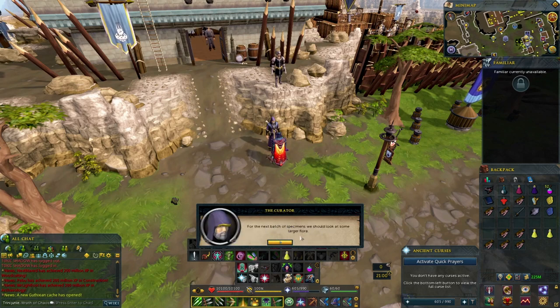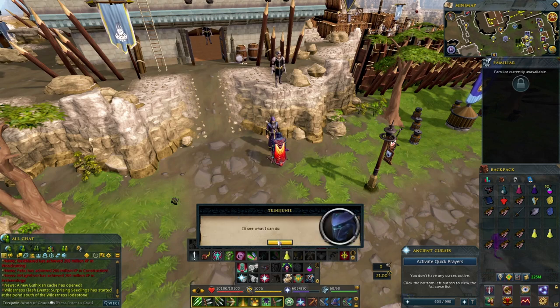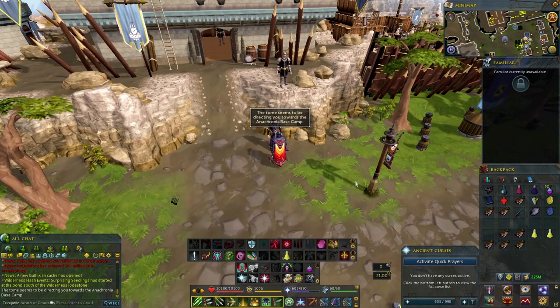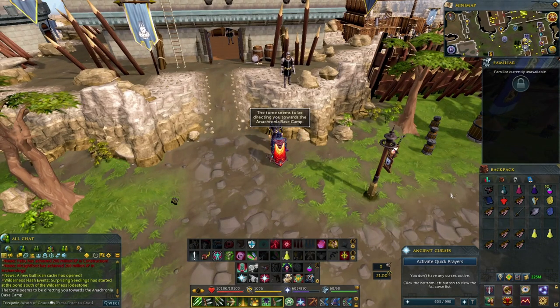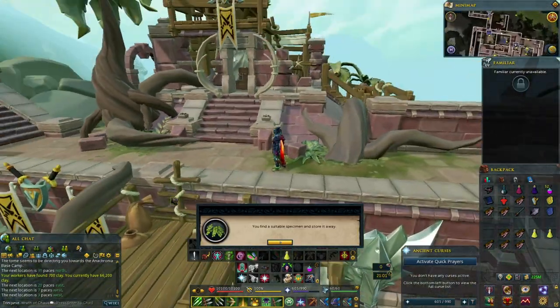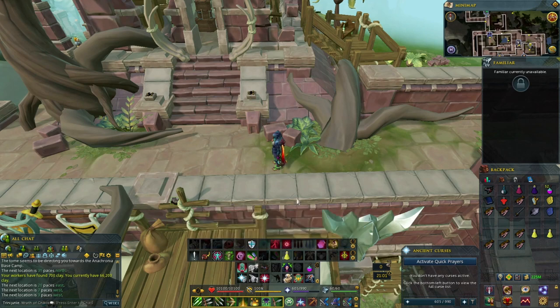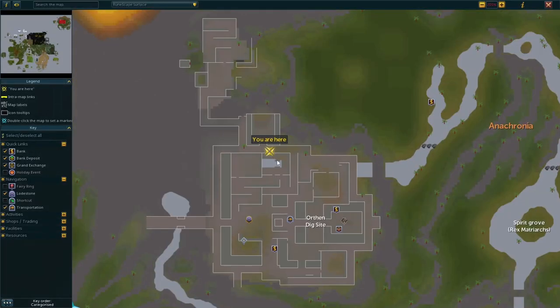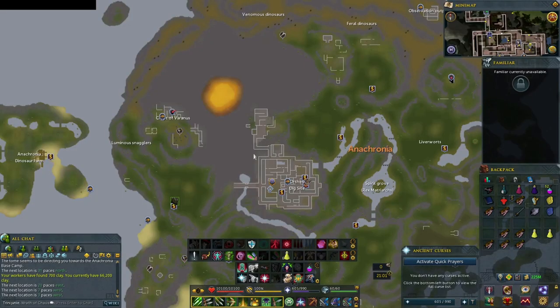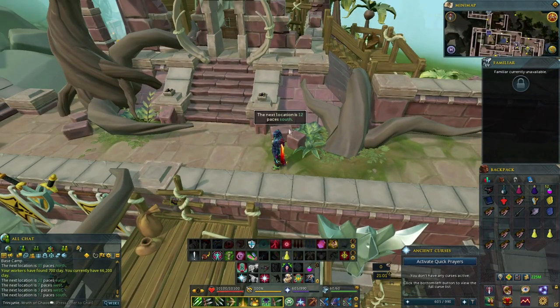For the next batch of specimens we need to look at some larger flora — four pieces of shrubbery. One of the tomes will help you find some good specimens. Back to Anachronia. From the Anachronia lodestone I ran toward the skill cape rack and found it right here — suitable specimen stored away. On the map it's above where the rune store and the spa is. The next one is 12 paces south — found it right in front of the spa pool.